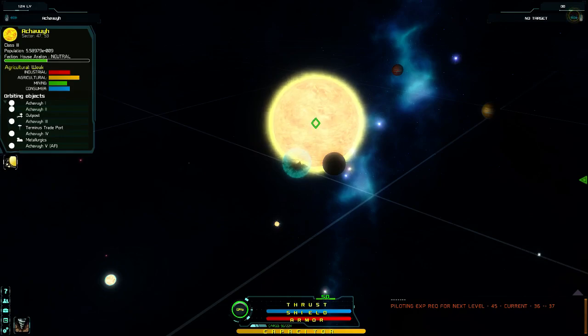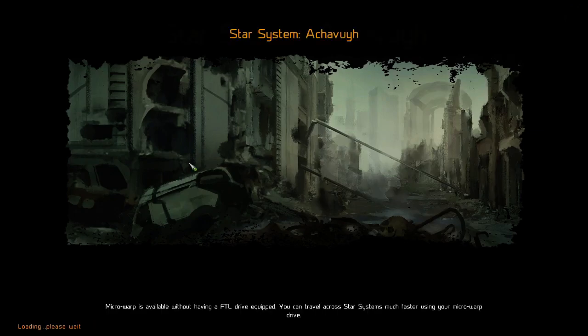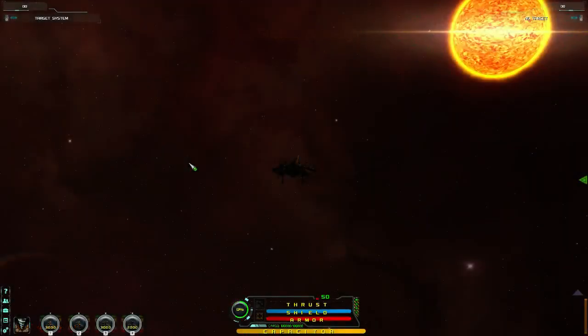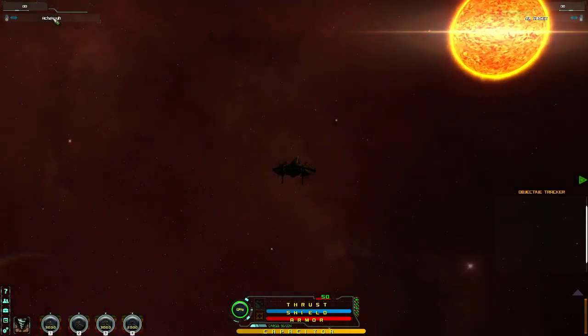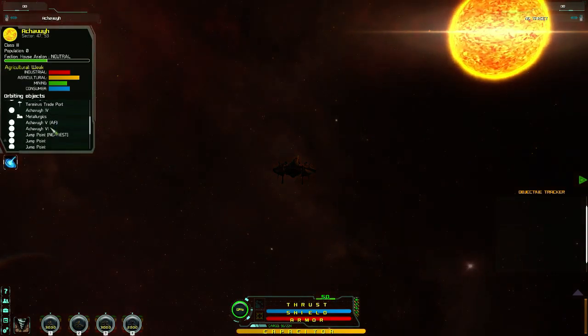Put down some more money and make some more money, and of course more importantly increase my trade net size. Every time I go to a new star system, as you would have probably seen, I deploy a new beacon. A new beacon means that is a new star system added into who I can trade with in the trade net, and the more there are in the trade net the more buyers and sellers there will be — not to even mention the contraband.